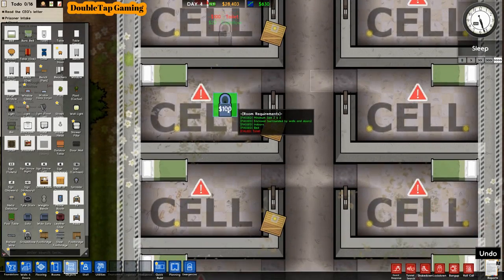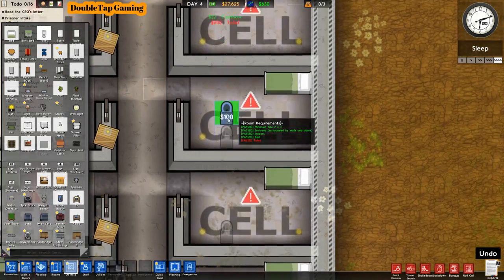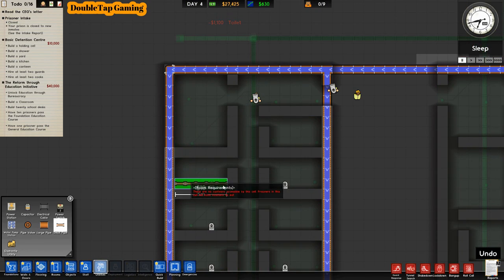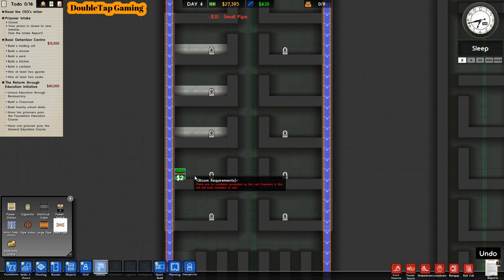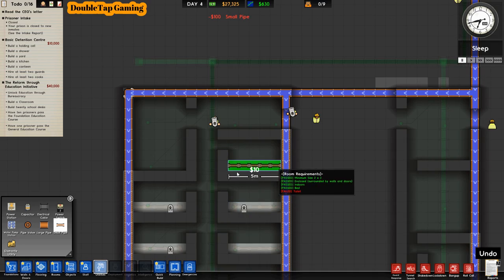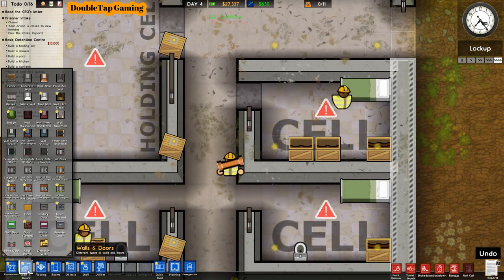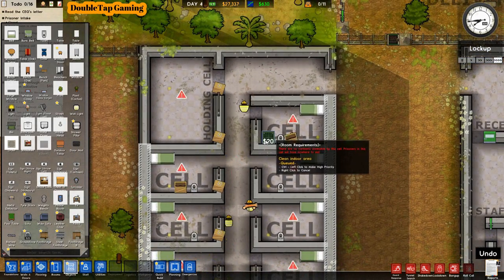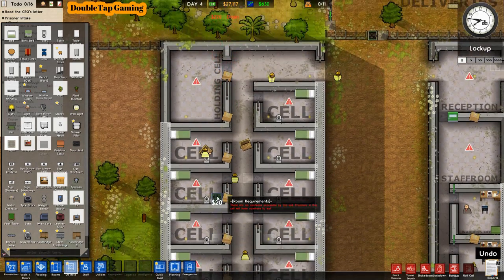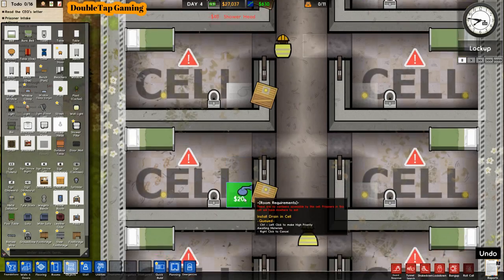Getting beds in each cell, then adding toilets and showers. As discussed, we're having showers in the individual cells. Grabbing small pipes and dragging them out to individual necessities from the large pipes on the outside walls — that's why it's nice having large pipes along the outside walls; it makes it easy to connect anything with small pipes from that point. Setting drains in every cell since we have a shower, and then placing shower heads right on top of those drains — one shower per cell.